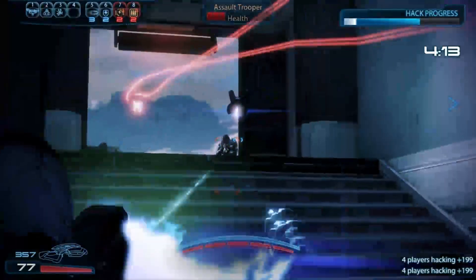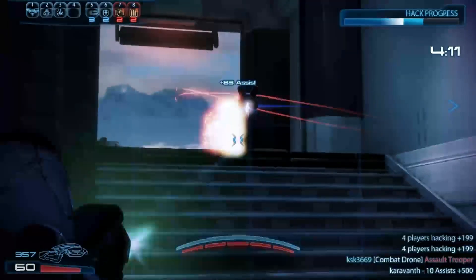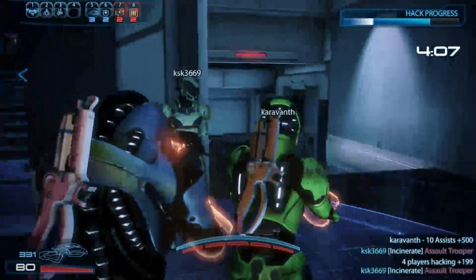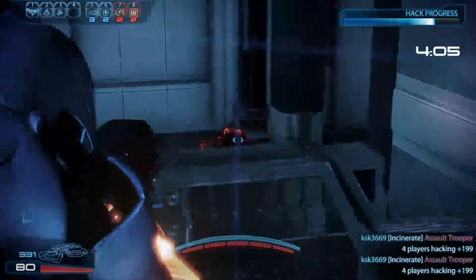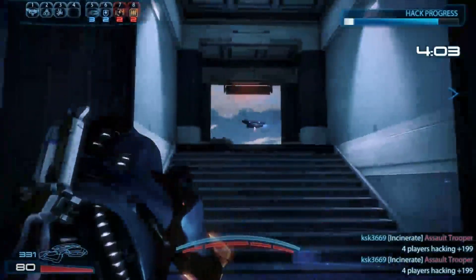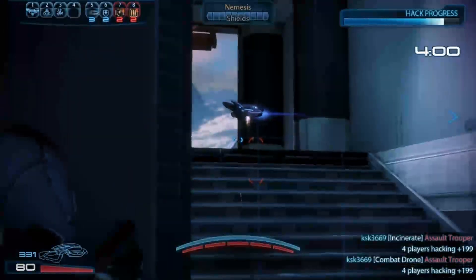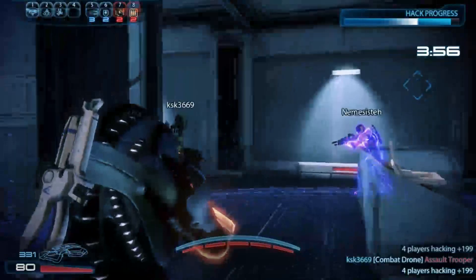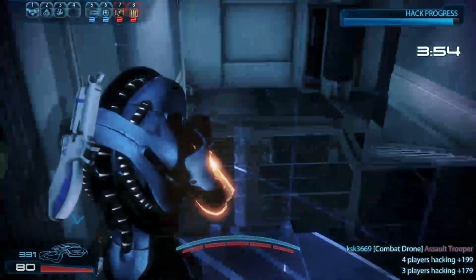The first power is a turret — you can see the little floating thing by the door there. It's a turret that you can shoot. The turret does a lot of different things: it can recharge your shields, recharge your teammates' shields, and it can also do a lot of damage. When you fully upgrade it, you can get a flamethrower.